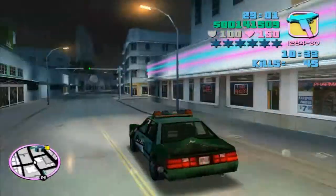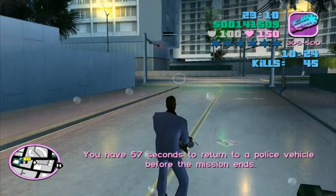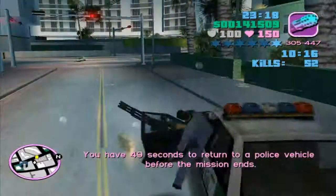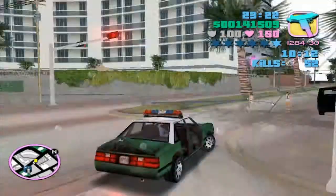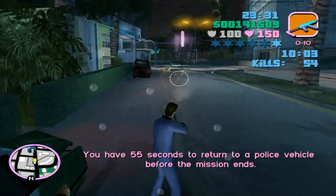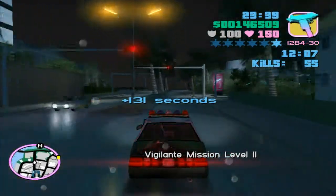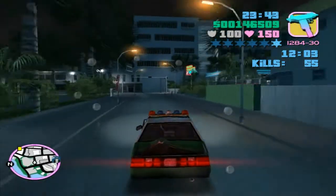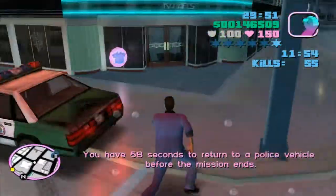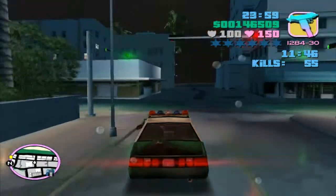I feel like this is the best sort of format to babble about nothing because it's sort of a captive audience - I guess you could just turn the video off, but you're not going to do that. You're going to want to see this through. Although they did actually go faster than the minigun could spin there. Raphael's sign lights up during the nighttime - I'd never noticed that before. It's the little things that make this game.